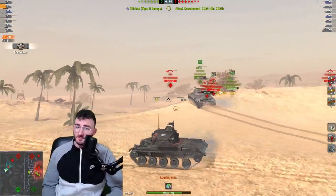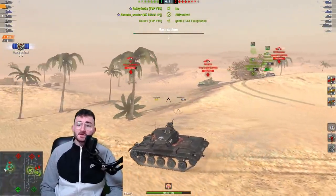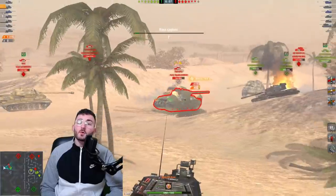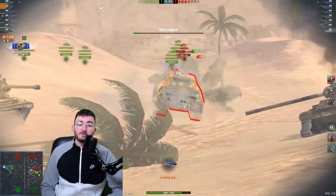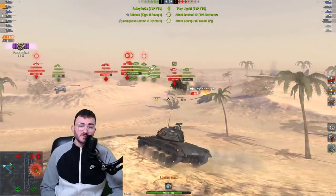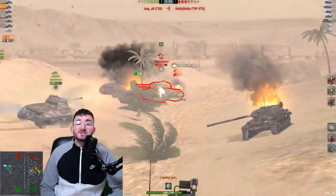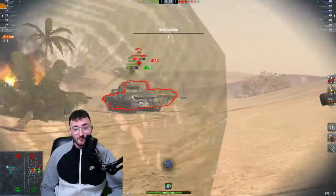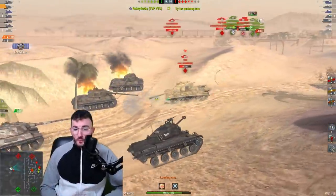As you can see I'm not trying to play too aggressively here, because I have my 2 TVP VTUs pushing through and all the attention of my enemies is focused on them. I'm going to use that to use my HE shells. When you use your HE shells with this tank you have 320 alpha damage, which is more than enough to completely annihilate whatever you have in front of you. We don't necessarily have to play with HE all the time.